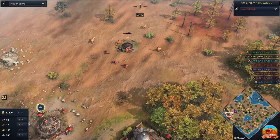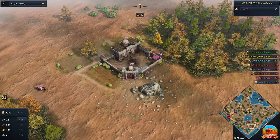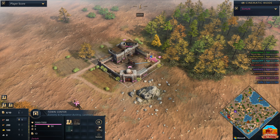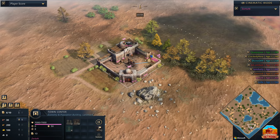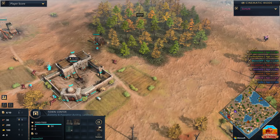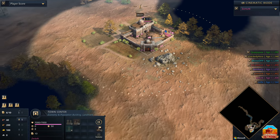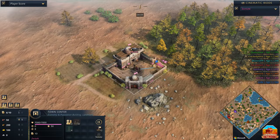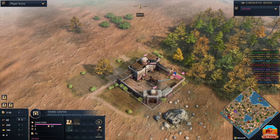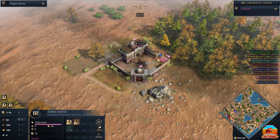We'll move on to our next player. We have got Zertan, who is spawning in over on the south side, playing the Abbasid Dynasty as well. So we've got a little bit of double Abbasid Dynasty going on right here — very interesting. Both players on the south side; a little bit of an alliance could potentially form. Maybe we've got a United Abbasid Kingdom coming in once again. It is going to be Zertan on the color pink.